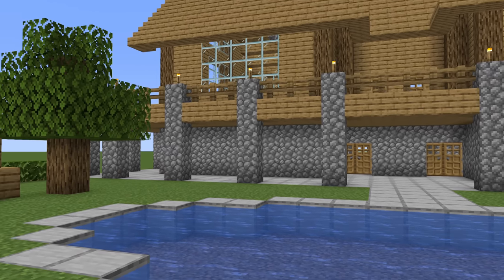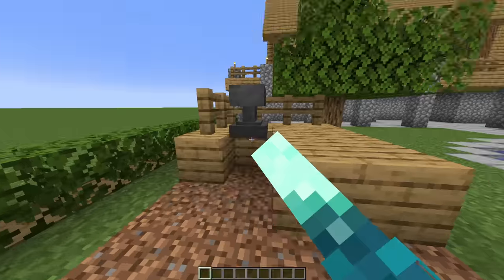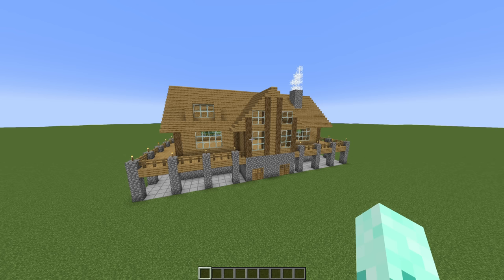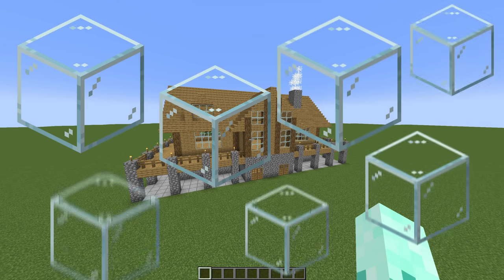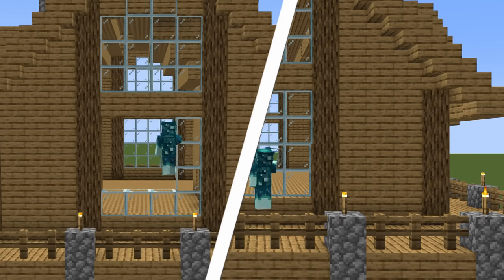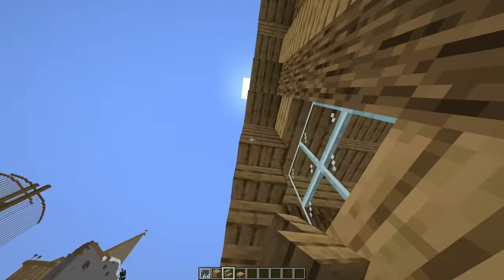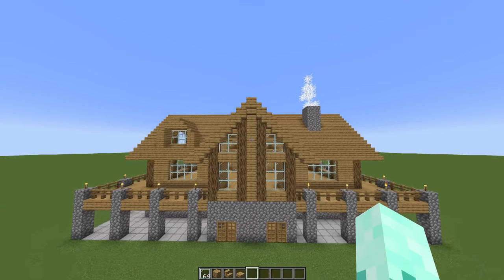Because this is the first build in the book, it could obviously use some improvements. This is supposed to be a stage. So I think that the first and easiest step to upgrading this house is to replace the windows with glass panes. Another easy trick you can use is to add stair blocks to the front of the roof to add a little more depth to the build.